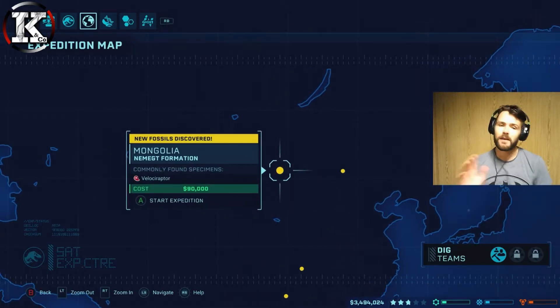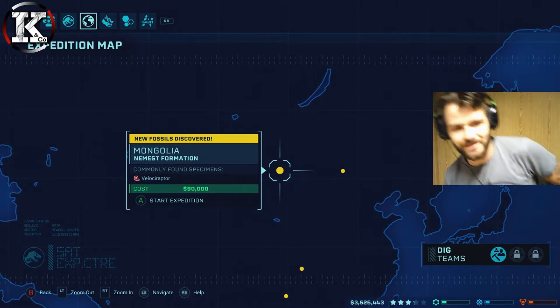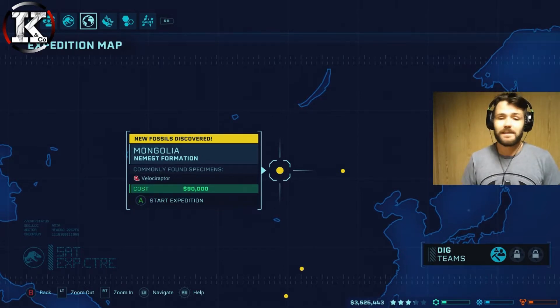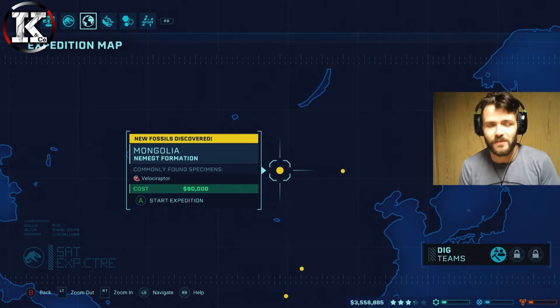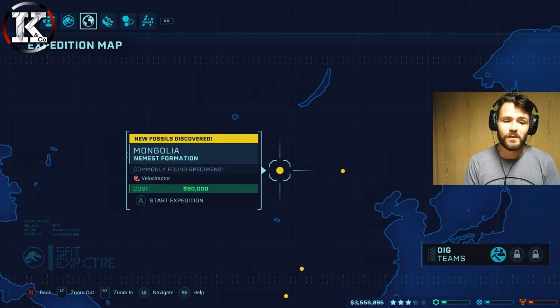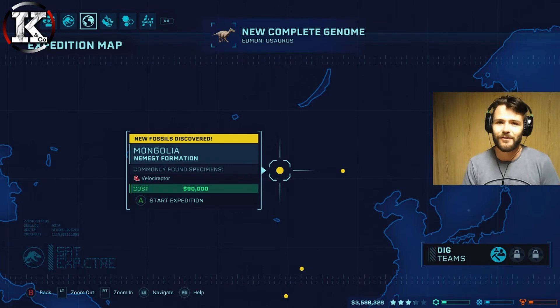We can unearth velociraptors but we can't right now because we are out of time for part seven. So next episode - velociraptors! We will start expeditions. Until then guys, take it easy. I hope you've enjoyed this episode - if you have, give it a like. If you want to see more, hit that subscribe button and we'll be back for part eight with the velociraptor. Until then, I've been Kruger - catch you later, bye bye!